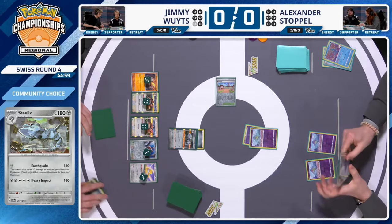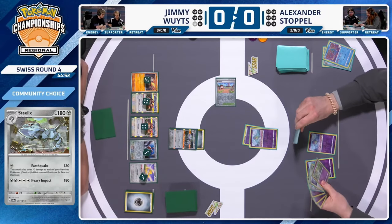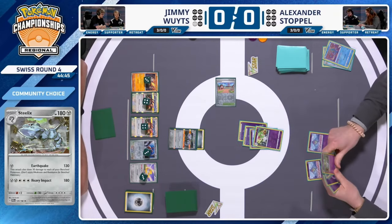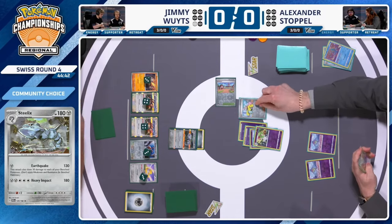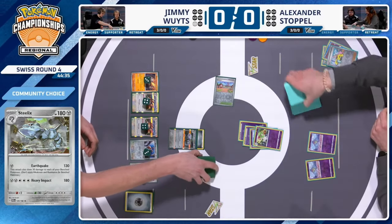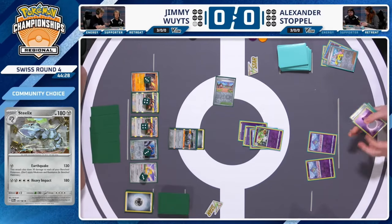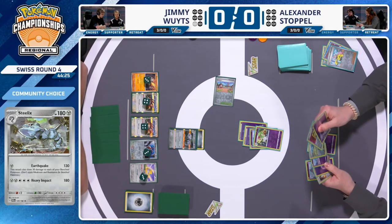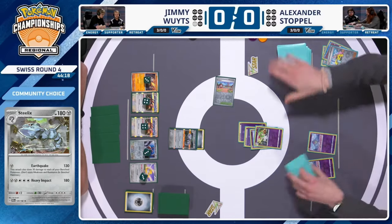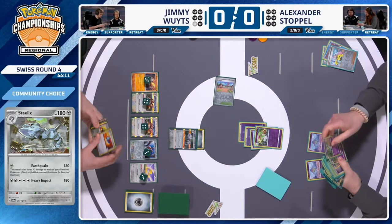Earthquake dealt 130 to the active and a further 150 to Jimmy's own board — 280 damage total — which is incredible just from that Steelix. Over to Alex, who has Kirlia in the active looking to use Mirage Step and get as much board action going. An Iono also comes down. With Earthquake constantly dealing bench damage, Jimmy can only realistically get two off before taking out his own Pokémon, and that's where the Dodrios start coming forward with Ballistic Beak.